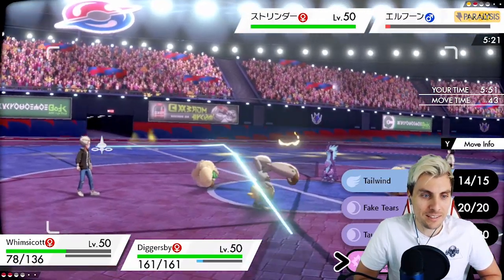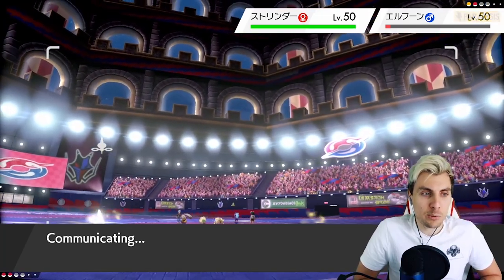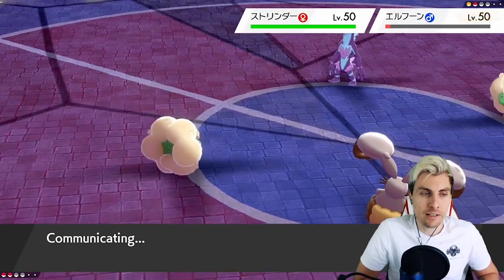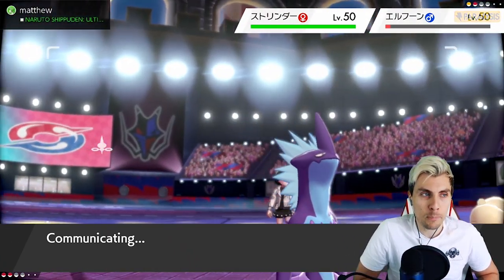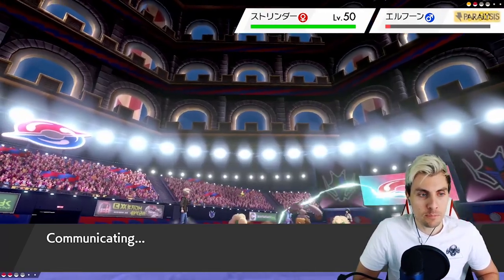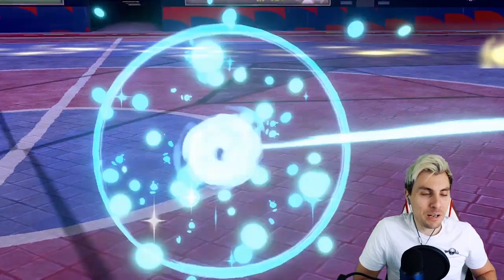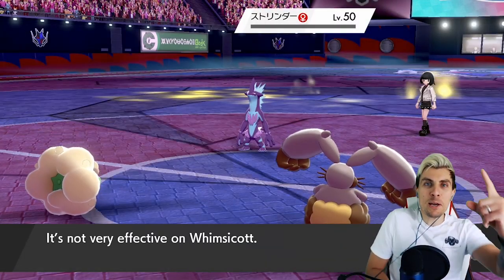Those Moonblasts should take down Dragapult and the Dazzling Gleam will do a nice chunk of damage to the Whimsicott. My opponent has one Pokémon left. Because they are Taunted and Paralyzed, their Taunt goes after our Tailwind — ideal. It's Toxicity, which is perfect for Diggersby to come in and do work. We'll Tailwind and go for Dazzling Gleam. Fully paralyzed! There we go — that's what we wanted. Diggersby outspeeds and gets the Earthquake off, picks up the knockout and the win!